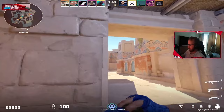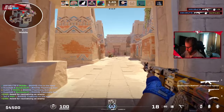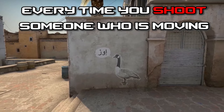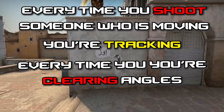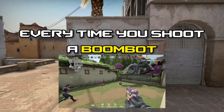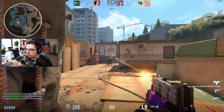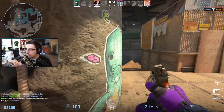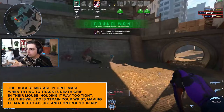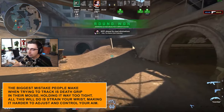Next up, what every CS player seems scared of — tracking. I don't know where the rumors came from that you don't need good tracking in a game like this, but they are 100% incorrect. Every time you shoot someone who's moving, you're tracking. Every time you're clearing angles, it requires some tracking. Without good tracking, your gameplay will look and feel sloppy, making all parts of your play harder to control. The biggest mistake people make when trying to track is death gripping their mouse — holding it way too tight. All this does is strain your wrist, making it harder to adjust and control your aim.